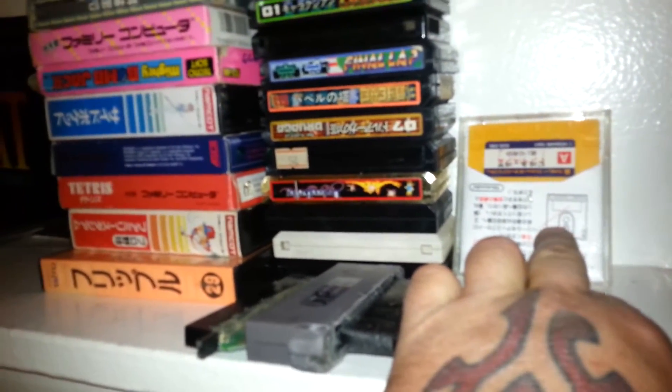This disc game is Castlevania 2 and it's going with — it's included with the red Twin Famicom. There's a bunch of cartridges here — these are Famicom cartridges.